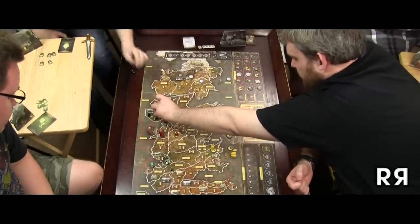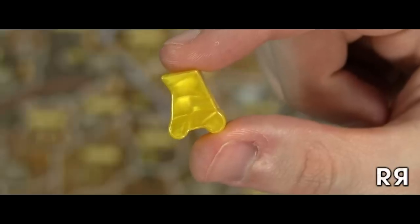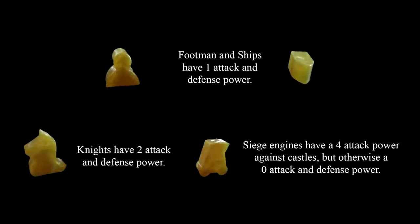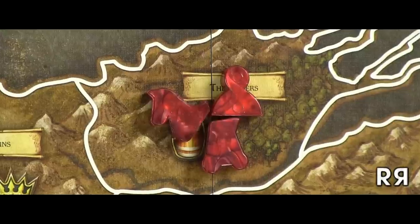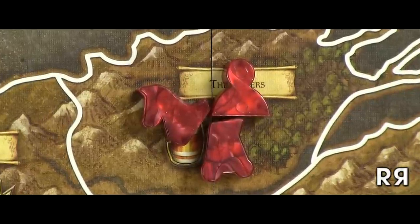There are four types of units: footmen, knights, siege engines, and ships. Footmen and ships are the most basic units, while knights and siege engines are both upgraded from footmen. Knights are slightly stronger, while siege engines are vastly stronger but only against castles. Keeping a balanced army composition for what you want to accomplish is key.